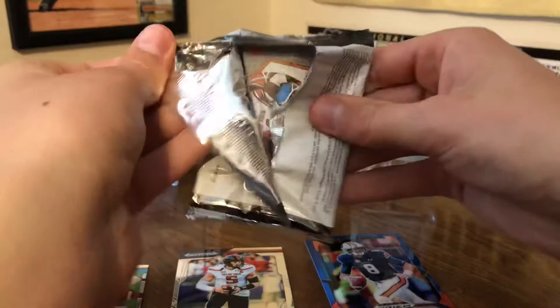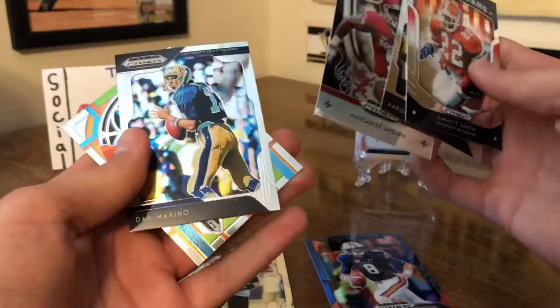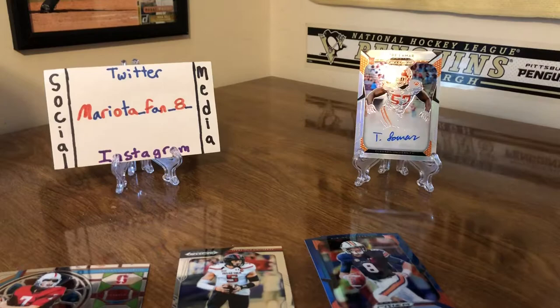Sixth and final pack here. Looks like we're gonna get a Barry Sanders stained glass insert right there, that's pretty cool. I like Barry Sanders. Emmett Smith, Aaron Rodgers. We got our first crusade as well, which is a Marquise Brown crusade, and we got Dan Marino. So that'll do it guys.